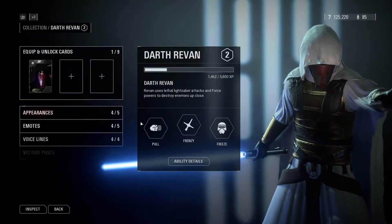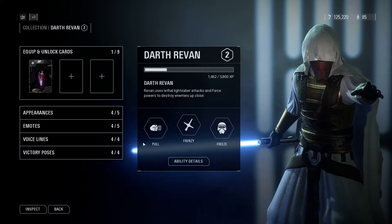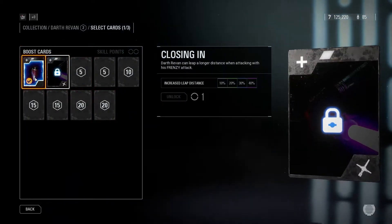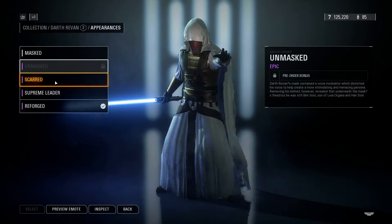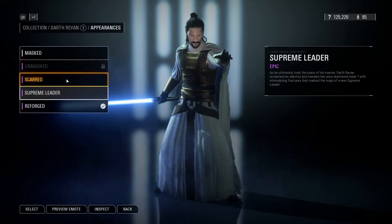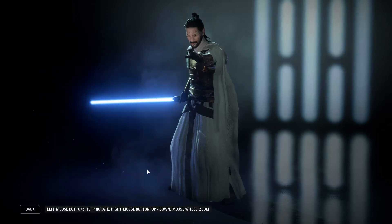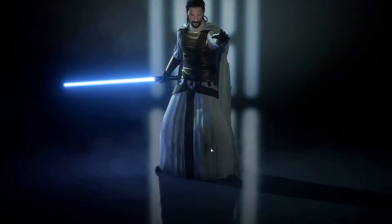This skin replaces Kylo Ren and it is highly detailed. It has a dual saber option — this saber would be blue and this one would be green. It has text edits, custom star cards, and the appearances are normal and then an unmasked version. This is very cool.